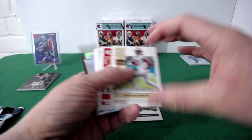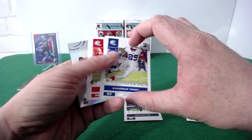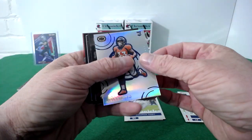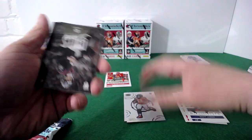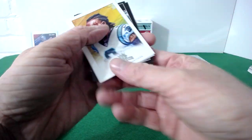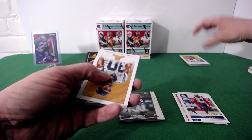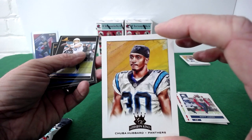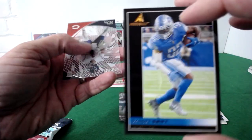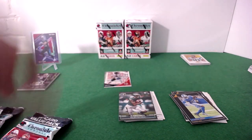Value pack one: Nico, Traeqan, Jamar Chase rookie — we'll take it. Marquise Brown, Cadarious Tony, Miles Garrett, Matt Judon, Javante on a hologram — that's cool. Davis Mills, DeVonta Smith, JC Horn on the Gridiron Kings, and Chuba on the Gridiron Kings — Kai is making a killing for his PC on this rip. Justin Herbert, DeAndre Swift, and a Justin Fields rookie on the acetate — quite nice.